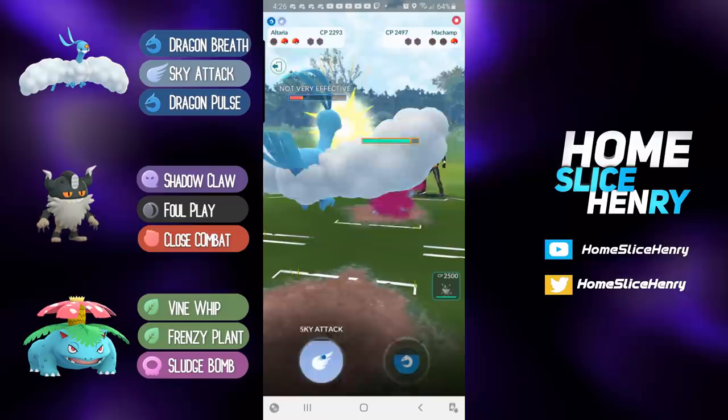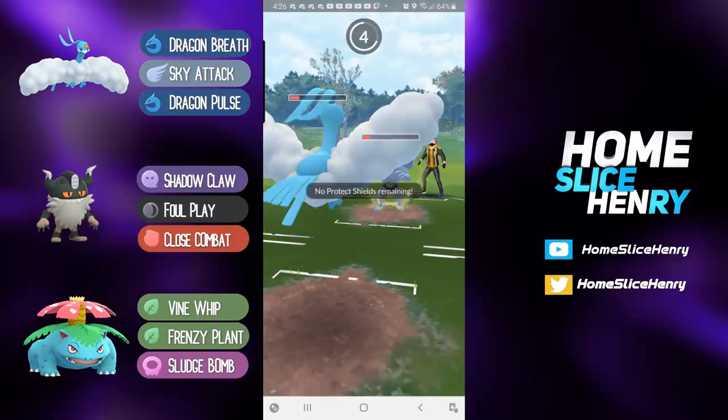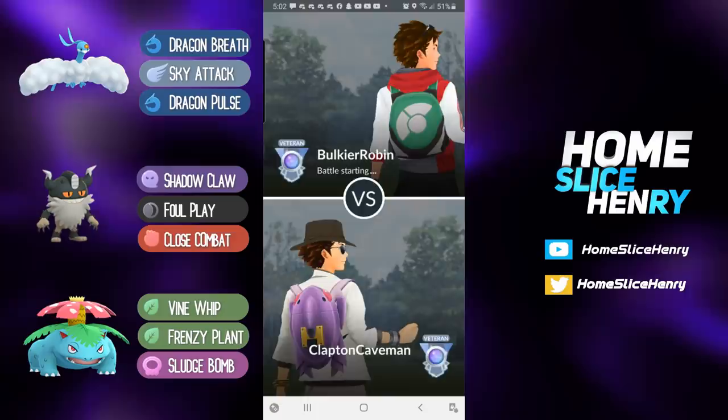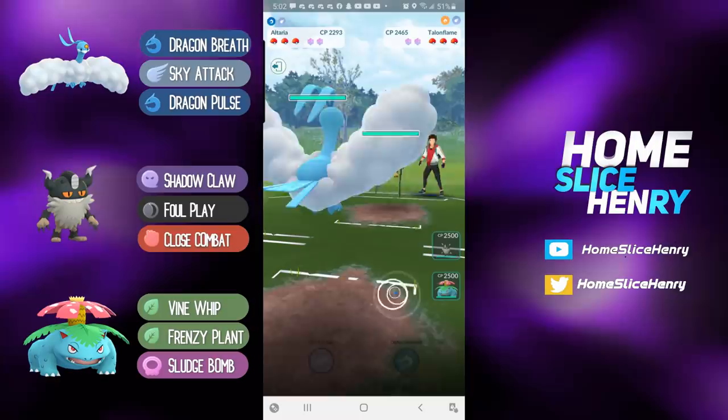Machamp is in the back. Sky Attack does a whole lot of damage here. At this point, basically just force them to throw even if it's just a Cross Chop, and Perserker comes in and just Shadow Claws down for the win. Perserker able to close out the game strong. They caught the fire type up front and by maintaining switch advantage they were in a great spot.